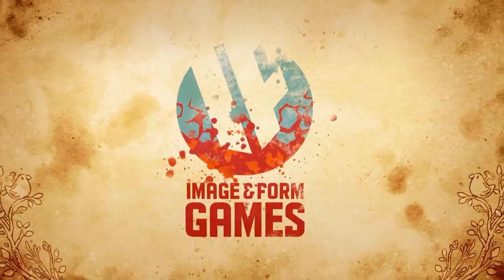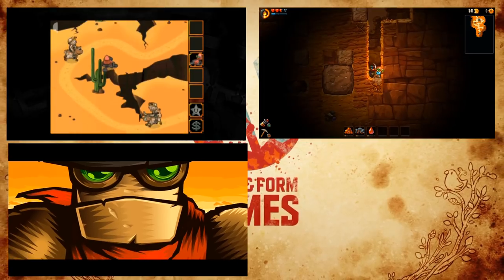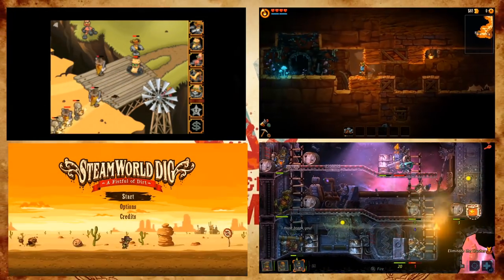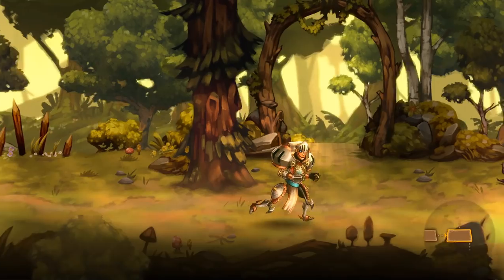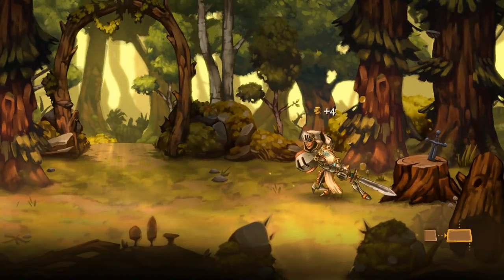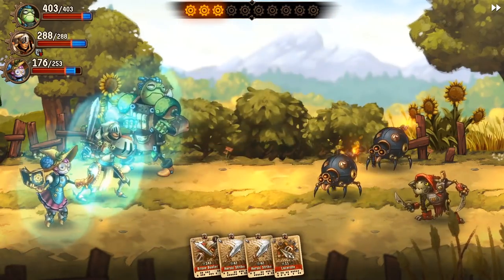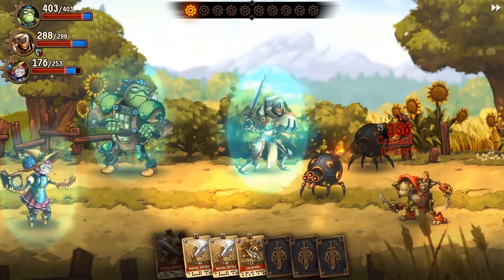Versatile developer ImageInform has covered tower defense, platformers, and tactical shooters, somehow connecting all of its games into one steampunk robot universe. Its latest project, SteamWorld Quest: Hand of Gilgamesh, tackles the RPG genre using a turn-based card battle system that keeps the adventure engaging.